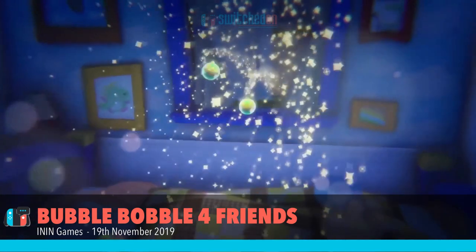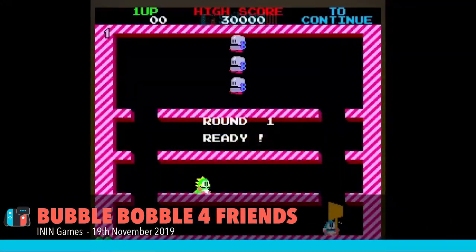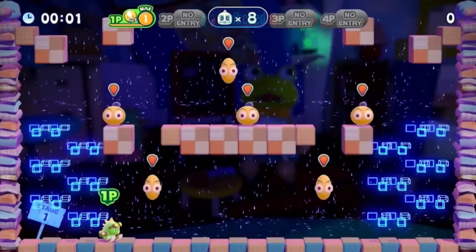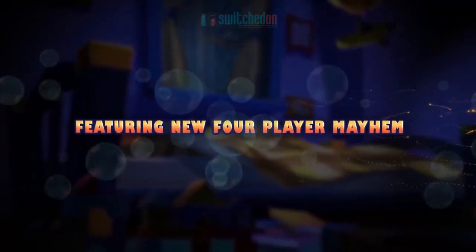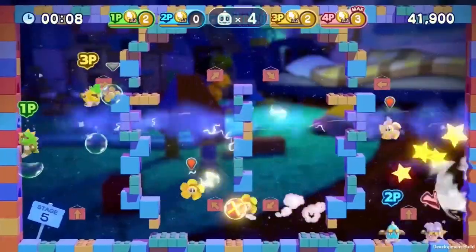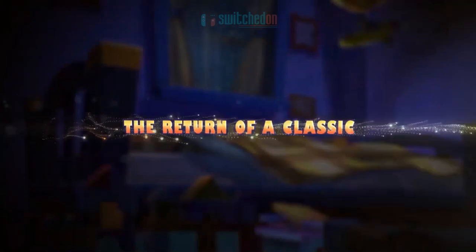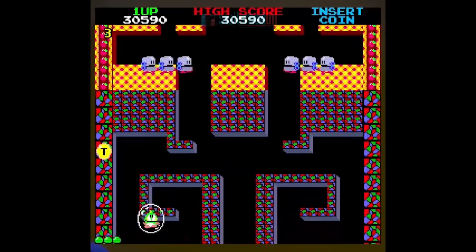First up this week is a return to a classic from my childhood, and that's Bubble Bobble, with this Switch-exclusive Bubble Bobble 4 Friends, which is kind of a reboot of the original format released in 1986. The game sees you play as either of the original dinosaurs Bub and Bob, and as the title may suggest, Bubble Bobble 4 now supports up to 4 players at any time, though this is only for local play. Clear each of the 50 single-screen levels by capturing the baddies in your bubbles before jumping on them to pop them, and remember to collect the fruit and letters that spell Extend for extra bonuses.